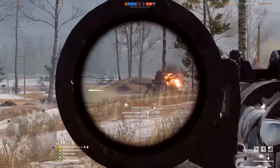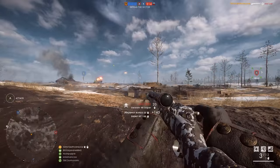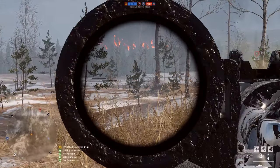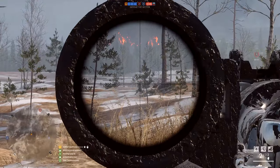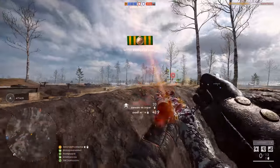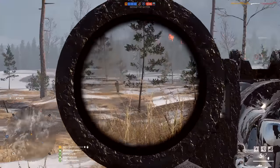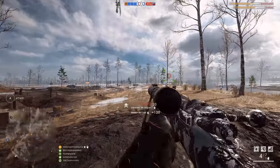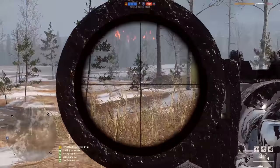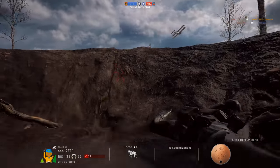The Gewehr 98 is extremely powerful but more of a slow and steady bolt action rifle. Its sweet spot sits between 80 and 125 metres, putting it in quite an active engagement zone. Its sniper scope with high magnification can be really effective here, giving you a clear view of enemies at a range where other rifles might not have that magnification. Alongside that, it has an extremely fast bullet velocity of 880 metres a second, making landing shots on moving targets much easier than some other rifles at that range.